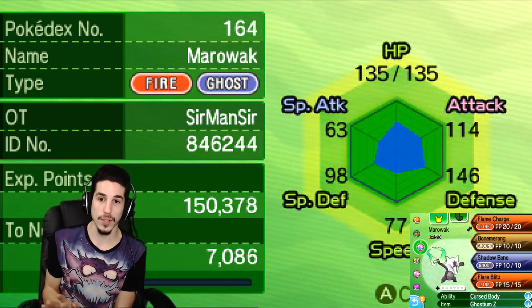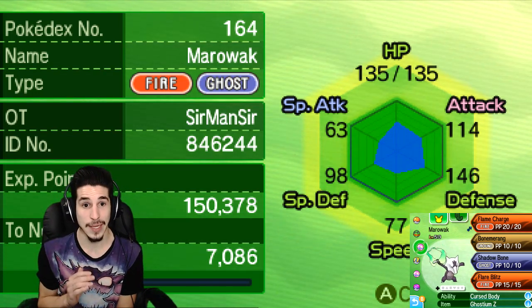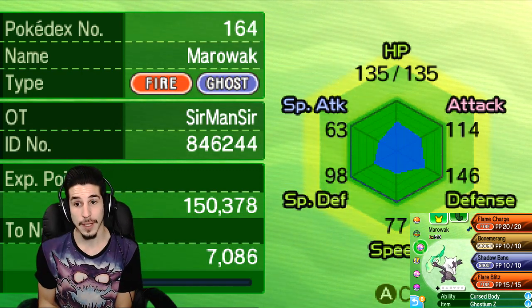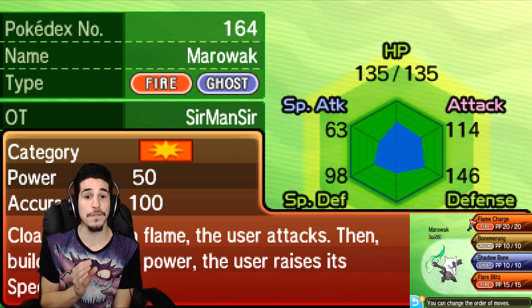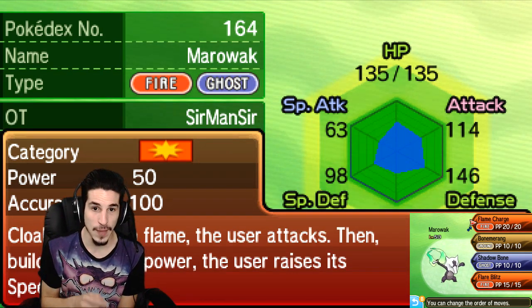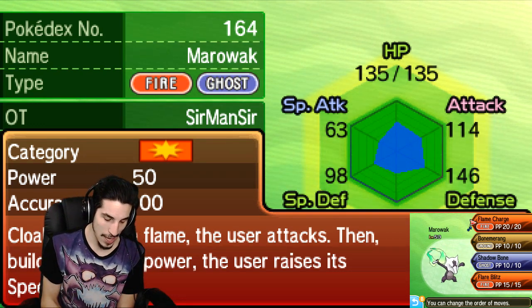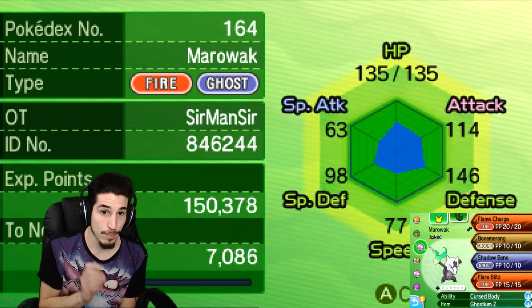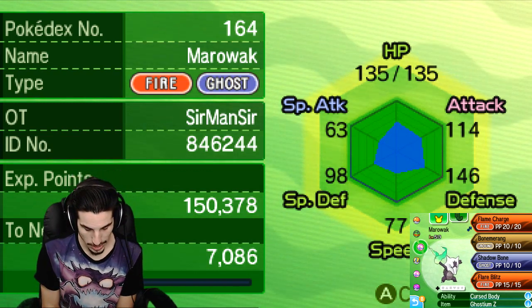Now, the Speed stat — 106 at level 50. Nothing crazy, nothing great, to be honest it's piss poor. But Flame Charge, my friend — 50 base power, cloak yourself in a flame, hit your opponent, boom — your Speed stat goes up by one stage, which is 1.5x, aka 53 points. From 106 plus 53, you go to 159 at plus one.